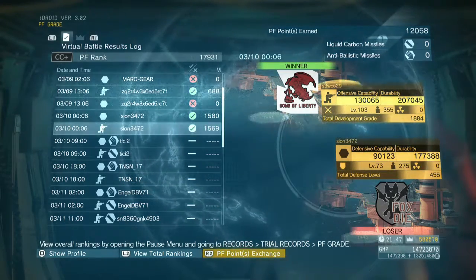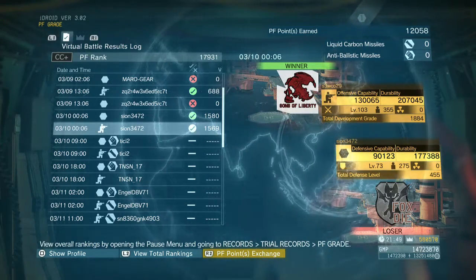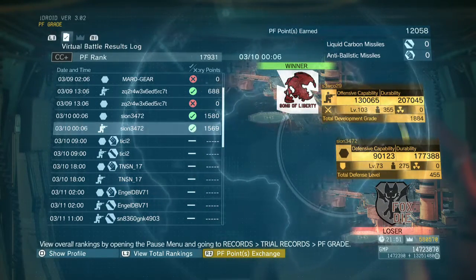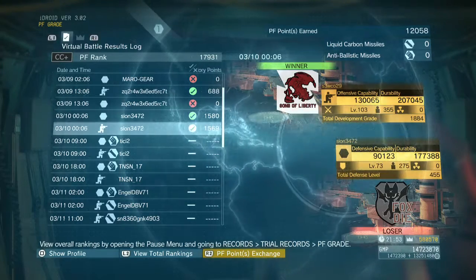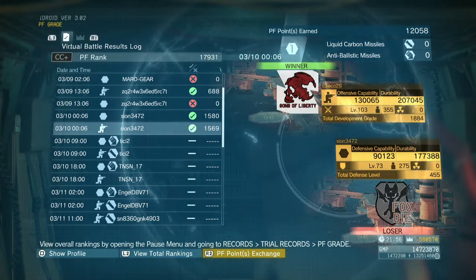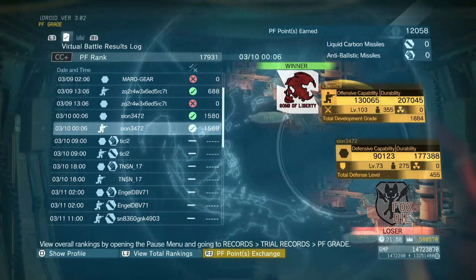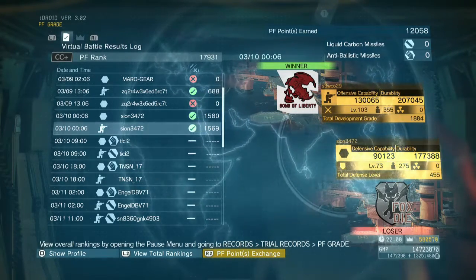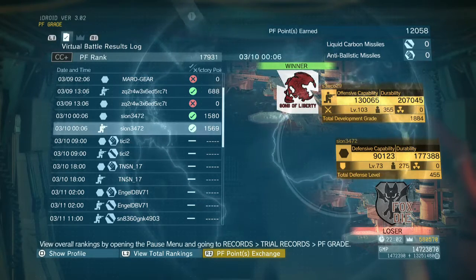From Konami's own website, here's exactly what it says on how to raise your PF rating: each week your PF rating will increase if you have placed in the top 3 in that week's virtual league battles. It doesn't actually say what the direct benefit of raising your PF rating is, but presumably a higher PF rating and top-3 placement means more PF points to exchange. That's not really explained, which is kind of annoying.